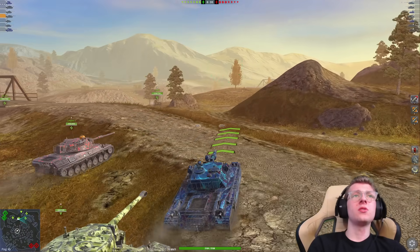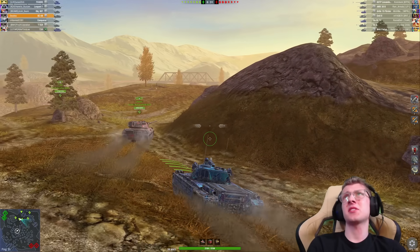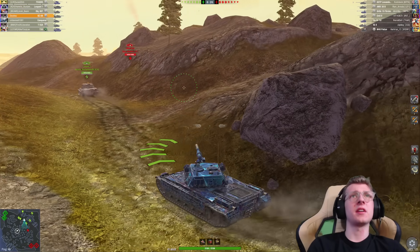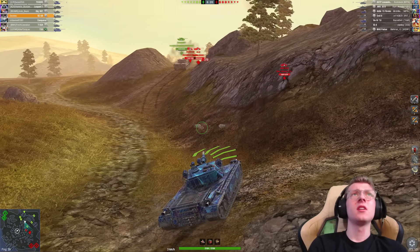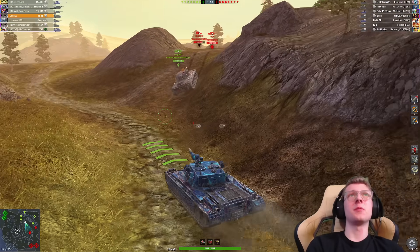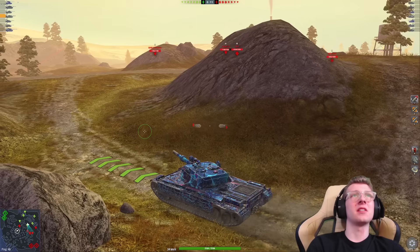We are going to squeeze our way over towards the heavy flank. The enemy team does have a 60 TP and an Emil 2 — some nasties — but I don't think it's anything that really scares me. They do have tanks over here. I thought their 30B was just running away, but he actually wasn't. I don't know what he was doing, to be honest.